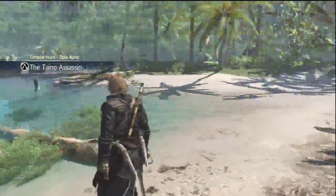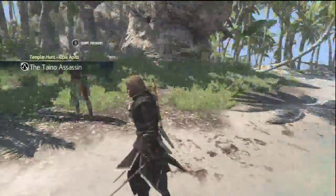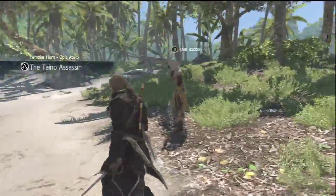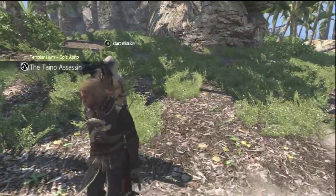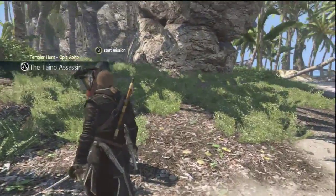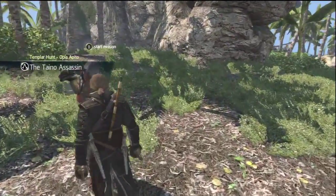Hey guys, welcome back to another side mission video for Assassin's Creed Black Flag. Last time we finished up the naval contracts; this time we're gonna finish up the Templar hunts. I didn't want to show you all of them because they get kind of repetitive — usually you find someone, tail them, and kill them. We'll see what happens in this one, and then I'll show you me unlocking the Templar armor.